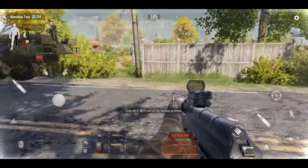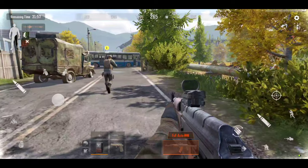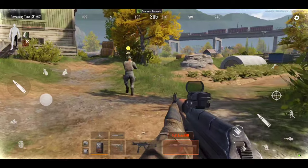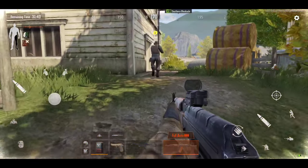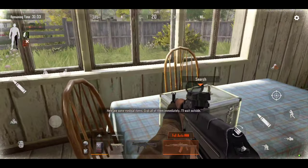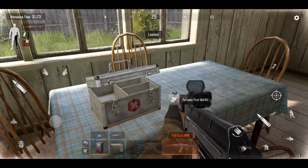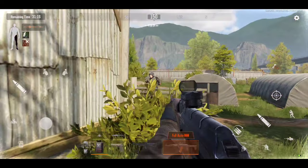Stay alert — we'll get some rest in the cabin up ahead. Scout the surrounding areas and make sure it's safe. Here are some medical items, grab all of them immediately. Stay hidden. Water — oh, I got it.